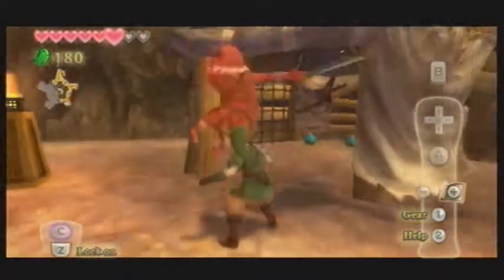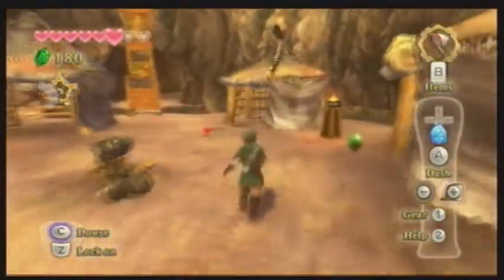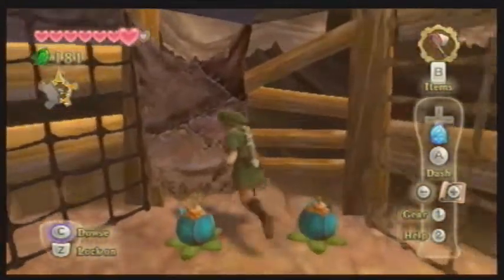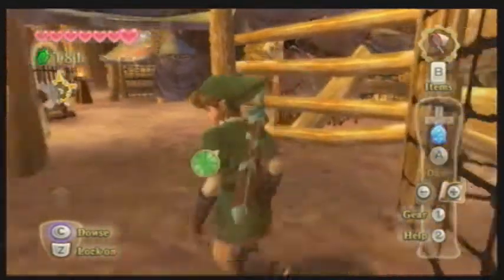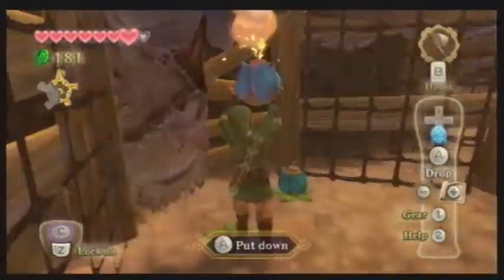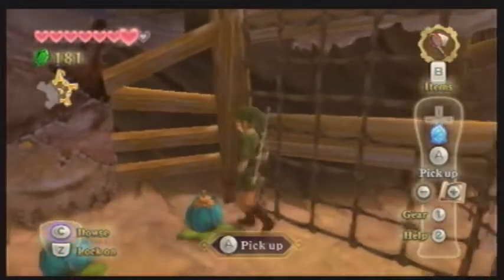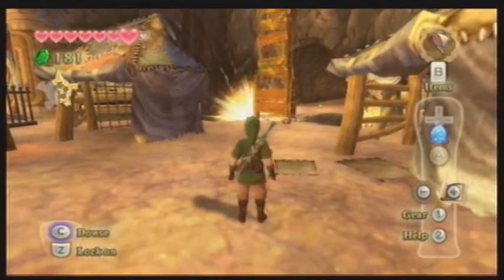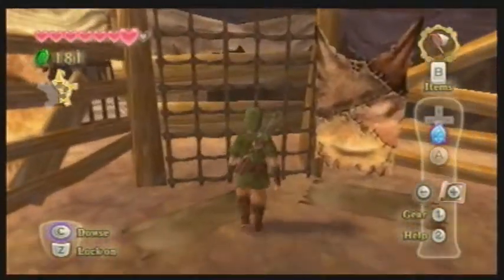We also need to get rid of some bokoblins — okay, that's all of them. There's a leader somewhere nearby. There he is, up on top of that tower. Just like we've done with previous towers, you want to face the bombs, pick up a bomb, roll it, and boom — bye bokoblin leader.